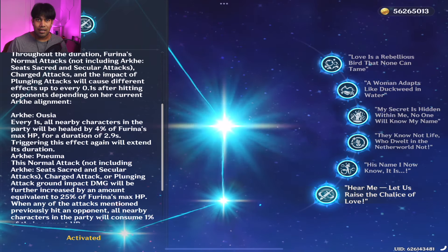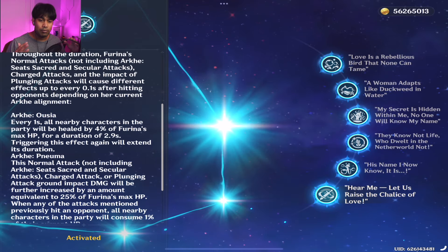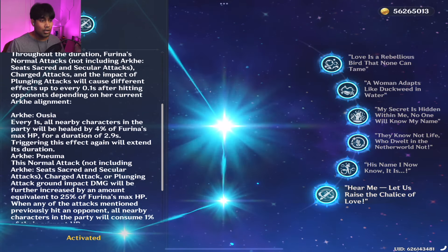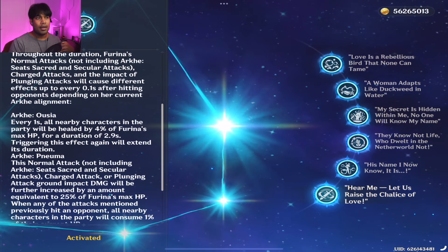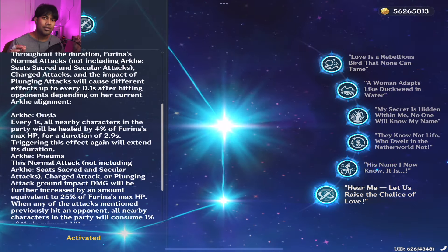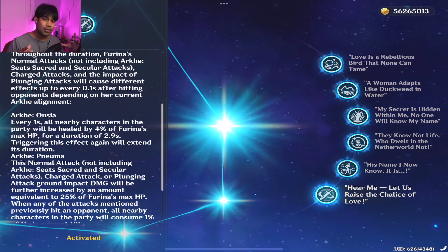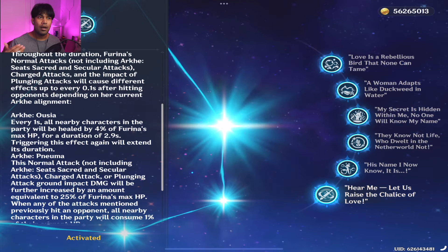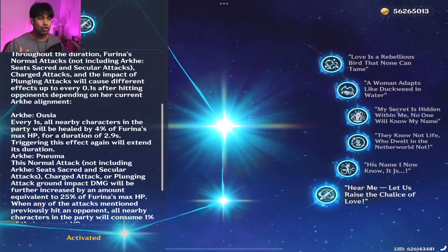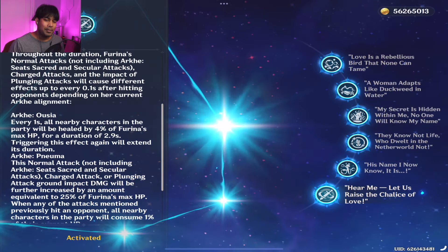Furina's versatility is so broad that this character is a jack of all trades and master of all — she heals, her skill does a crazy amount of damage, and her elemental burst has no area restriction. Compare that to Bennett's circle where you have to stay inside to take advantage of the buff. Furina tops it off because there's no restriction — you don't have to be stationary in one area. Overall, this character has it all with her constellations.